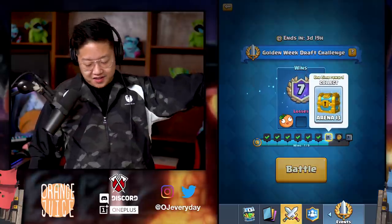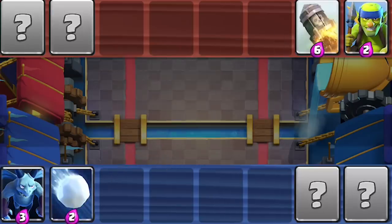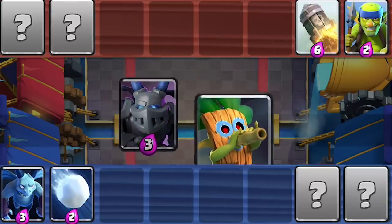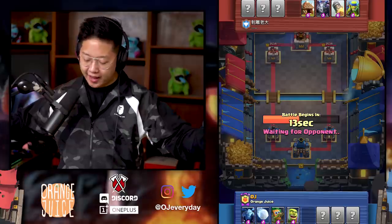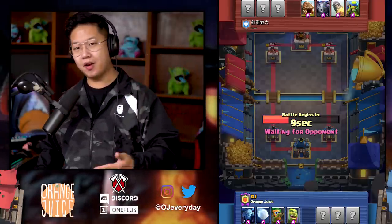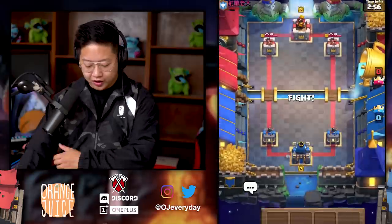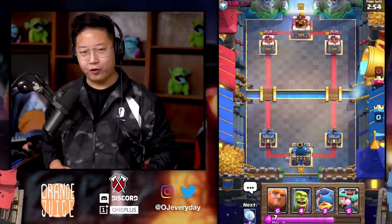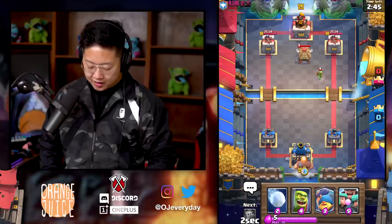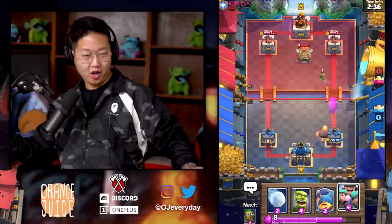We're seven and zero, undefeated in this challenge. Minions are always better because the counter — air snowball counters the spear goblins. I'm gonna take the dart goblin because it's so good in draft. Goblin cage I prefer — there's no wrong answer. Goblin hut is good, goblin cage is decent, it got nerfed but it's still okay. Golden week draft challenge, give me my free legendary — I demand it. He's got a goblin hut so I'm gonna go in for the giant in the back.